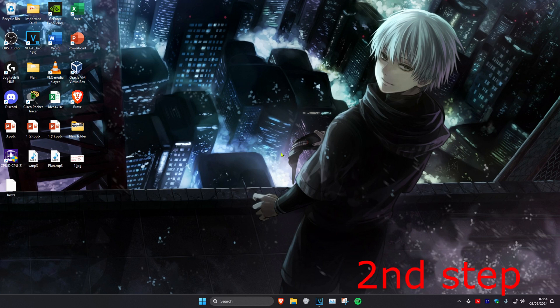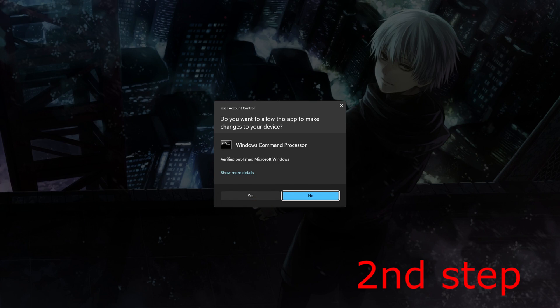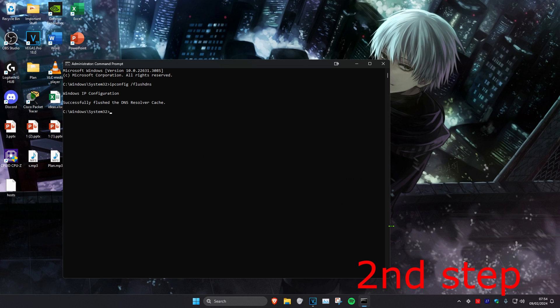For the second step, head over to Search and type in cmd, then run it as administrator and click Yes. Once you're on this, type in ipconfig /flushdns and press Enter, then type in ipconfig /renew and press Enter again.